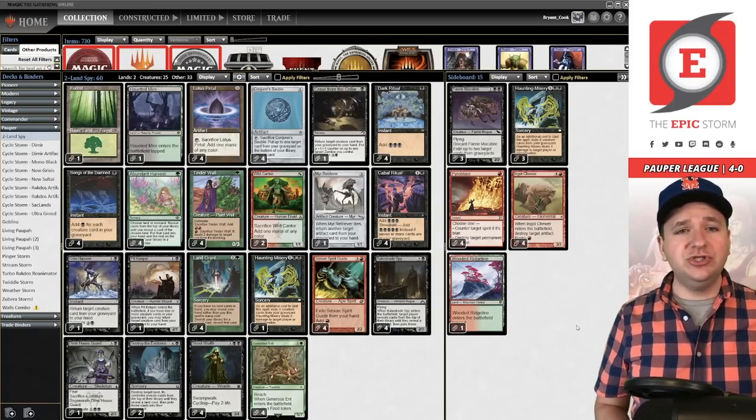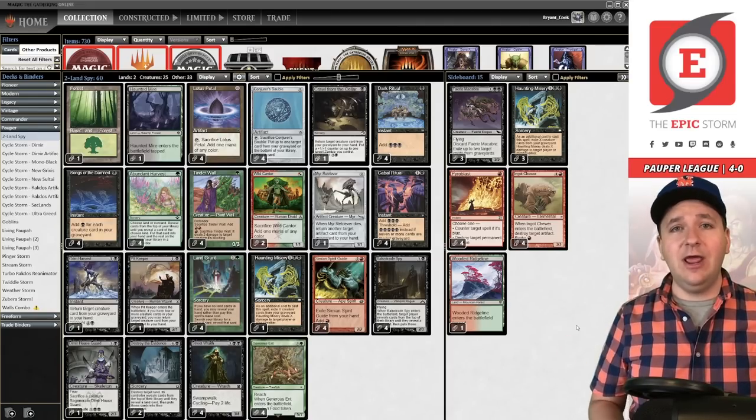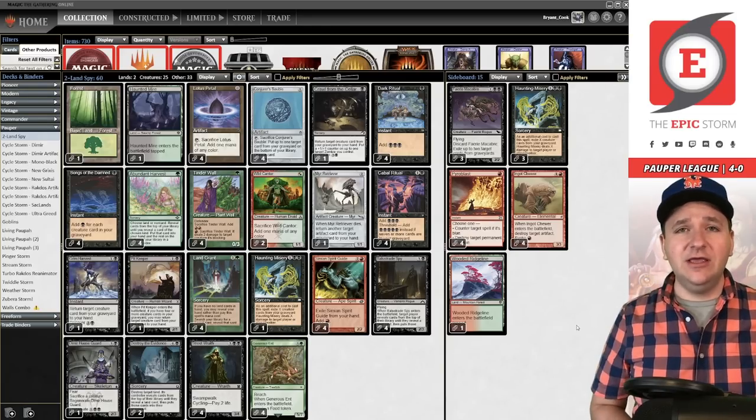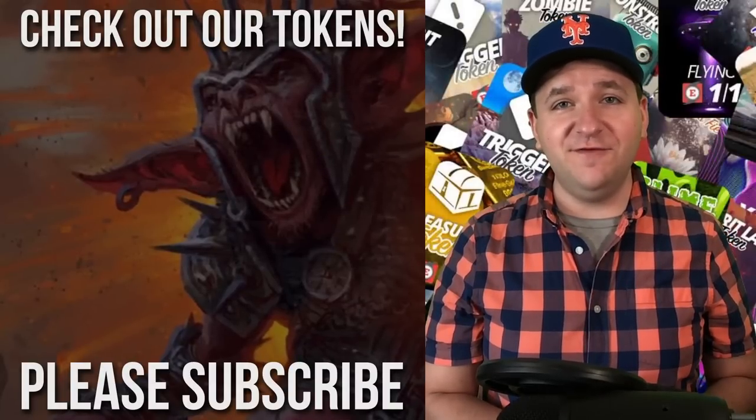Thank you for watching. I don't think I would make any changes to this deck list. We didn't use Faerie Macabres because we didn't face any combo decks. You could play additional copies of Duress but you don't have enough cards to board in Pyroblast, Duress, Ingot Chewer, and Haunting Misery all in one matchup — so you're better off spreading the sideboard across several archetypes. It's unfortunate we lost to Dimir Terror in round five, but that's Magic. Let me know what you think of the deck list — I'd be thrilled to record with this again. Have a great day and keep storming!